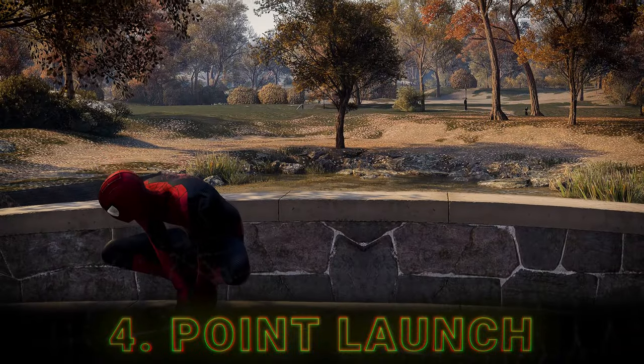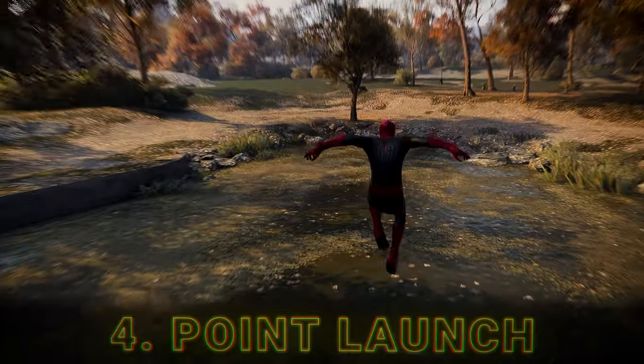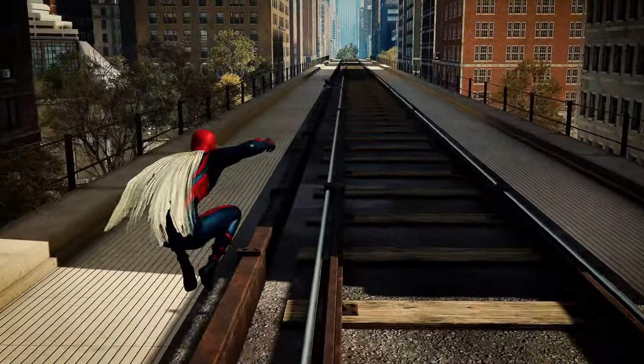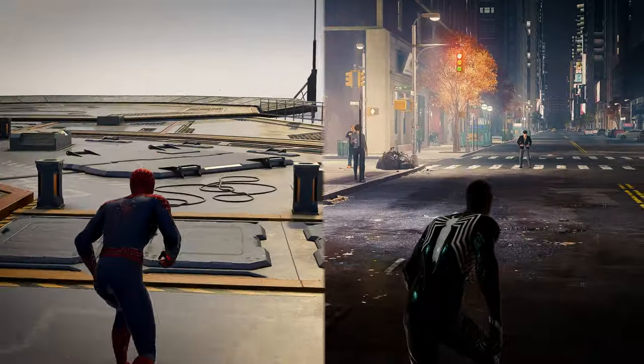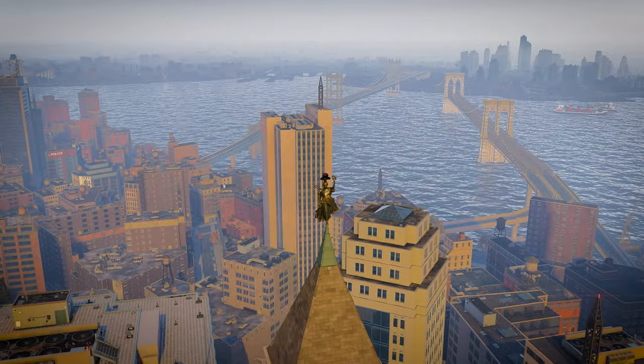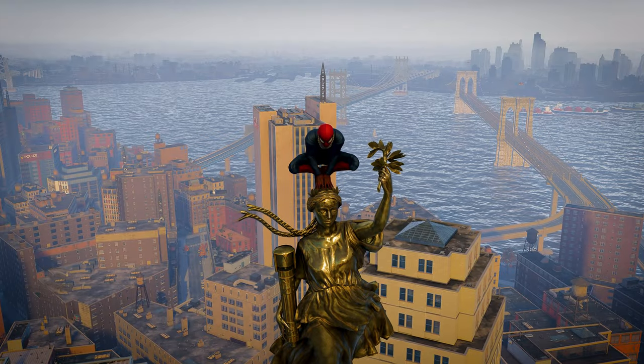You can do a hopping point launch — hold L2 and tap R2 to hop along. You can point launch from most surfaces, roof and road. On a perch with no place to point launch? Just dodge back.